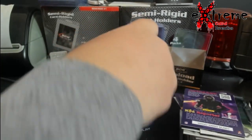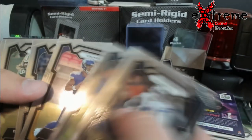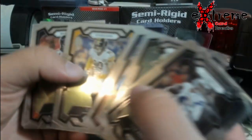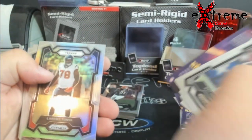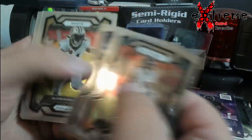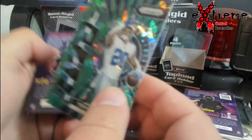I'm just gonna grab a stack. Dak. I'm gonna go through these pretty quick here. Oh, there's our first silver — Tunzel. Mr. Chase Claypool. Pollard — I guess that's another green ice thing.